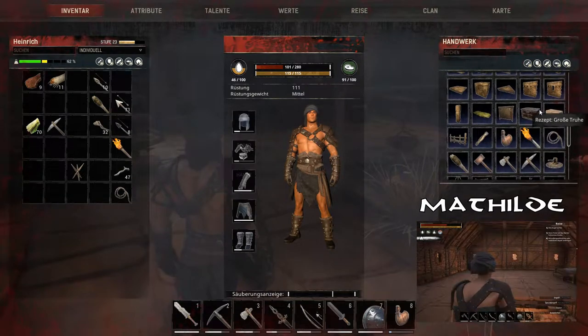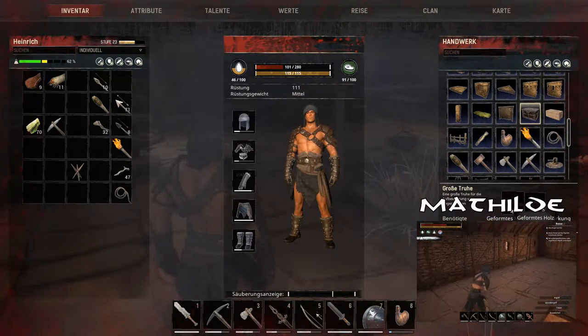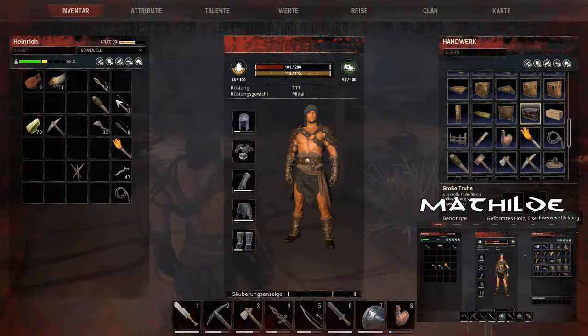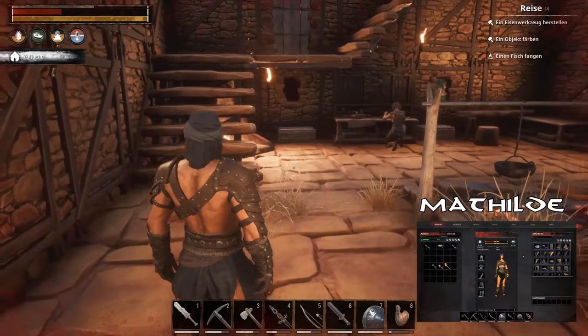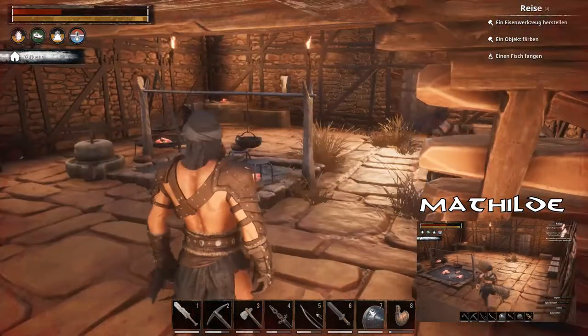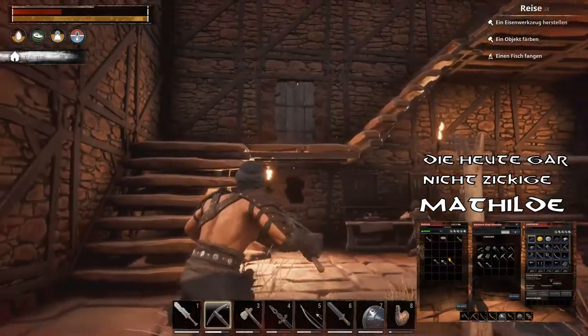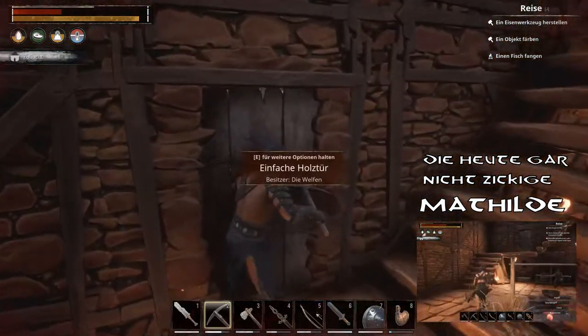Was meinst du? Dann kümmere ich mich etwas um Dekoscheiß. Und warum ist hier oben immer noch kein Geländer? Ich hab das schon keine Ahnung über wie viel Folgen in Auftrag gegeben. Ich brauche auch Eisenverstärkung. Ich glaube, das haben wir noch nicht, oder? Das kann ich machen, ja. Wenn du fünf Eisenverstärkungen machst, kann ich eine bessere Truhe machen.